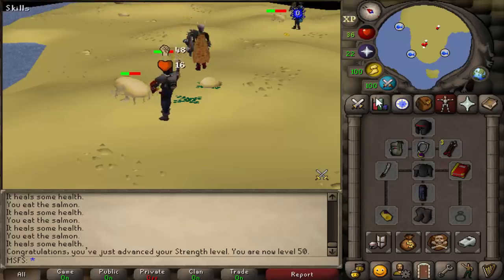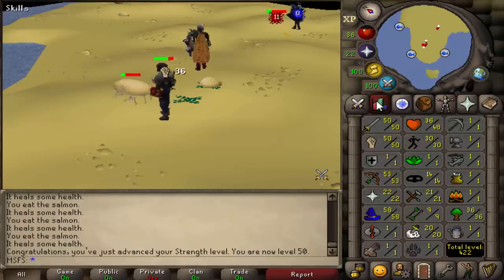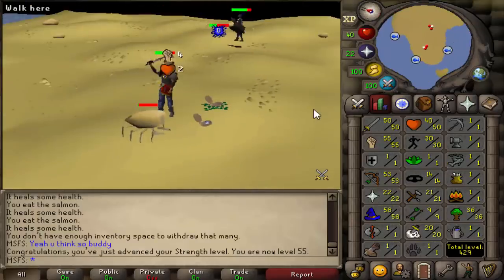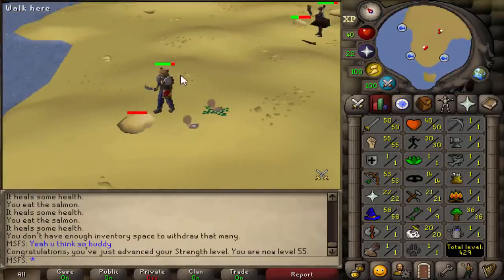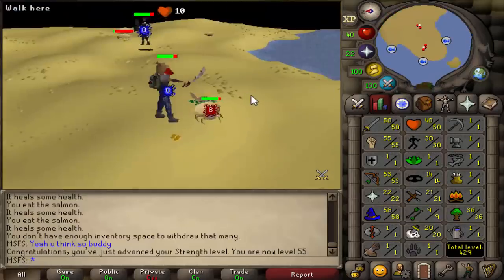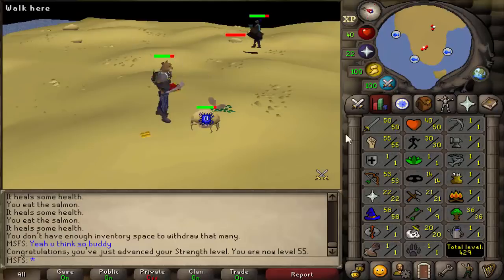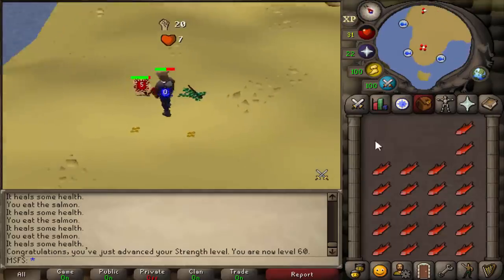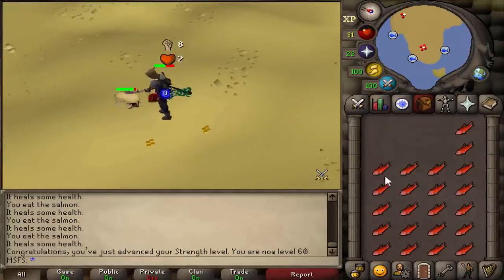So I got myself a Bryan Saber for 300k — it's a little bit better than a rune scimitar. 50 attack and strength — we're just going to dump it all into strength for now. Just got 55 strength, progress is going good. Some level 50 in a rune scim just came up and tried crashing me, but he just ran off and hopped worlds. 55 strength, we're going to be here for a while. That right there is 60 strength — I think I'm going to train range for a bit, maybe try and get that to 60 as well.